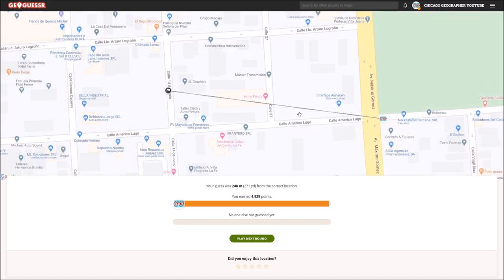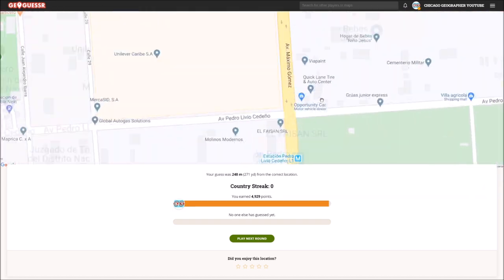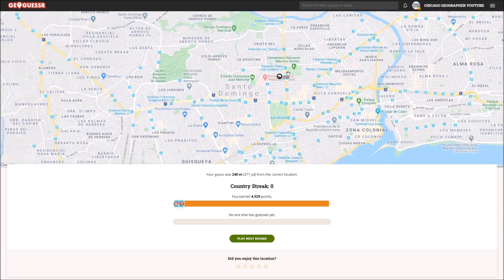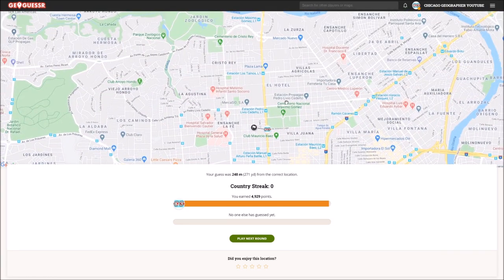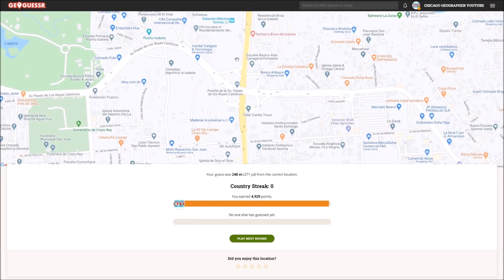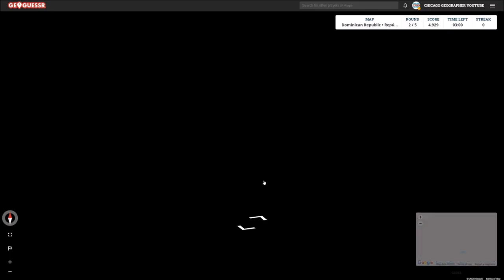Holy shit! Oh my god, that was a really insane guess. I'm actually shocked — there's Opportunity Car. I wonder if I could have seen that; I had to be zoomed in more. That was really lucky. So now we know this is sort of the National District right here. I did pick the right north-south road. This must have been that bridge with the cloverleaf interchange. Great way to start — I'll take it.